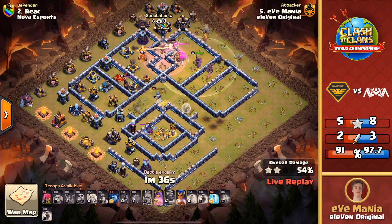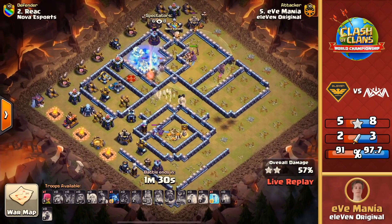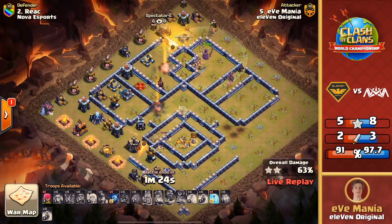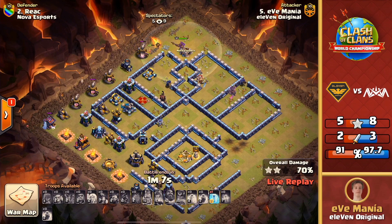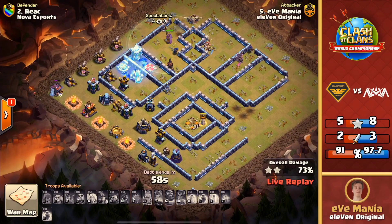The lava hound popping is gonna be a big distraction for the royal champion and slow her down quite a bit. Everything is splitting off — oh man, but the queen is staying up, which is gonna be huge. Queen's ability gets popped, the royal champion's working through. That queen is dealing damage, but that back end scatter shot remaining up is just gonna be so tough to get through for these remaining miners. Everything's fading out — this is not looking like what Eve Mania was hoping for. That last scatter shot proved to be way too strong. A few miners, minions, and archer are cleaning up, getting that percentage up, but it's not gonna be the three star that Eve needs. 11 Original still trailing behind Nova, and this one's gonna maybe get close to 80%.